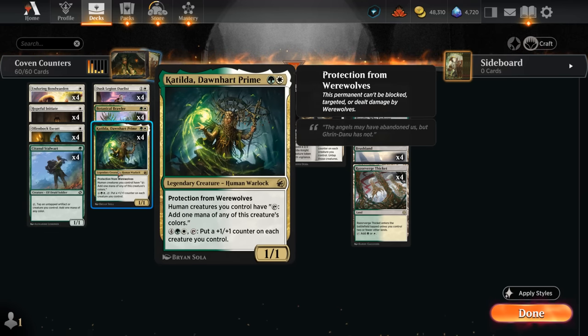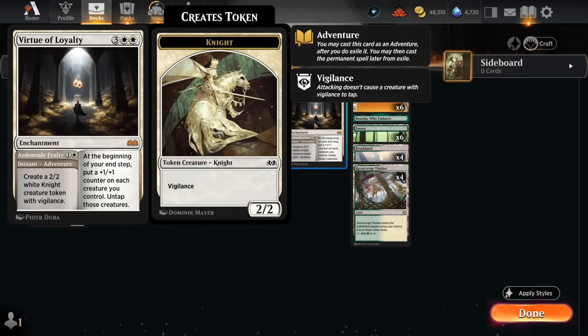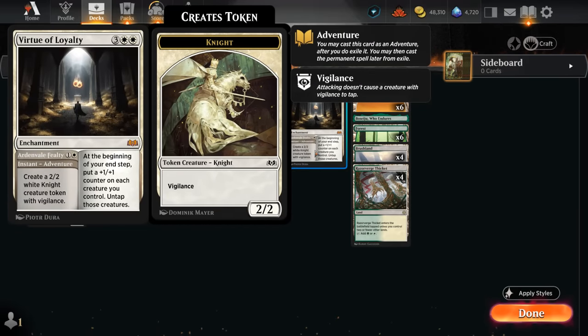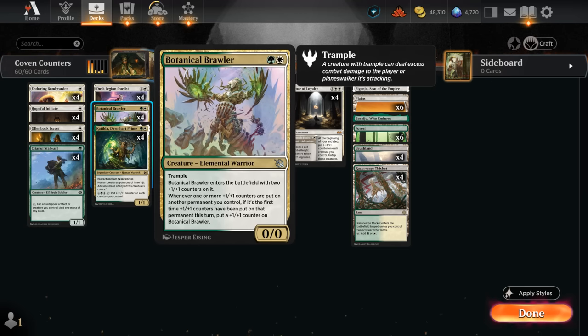Katilda with all the extra humans can also give us a nice mana boost. Once we get the enchantment down, we can untap our creatures each turn as well as put a plus one plus one counter on each creature we control. Because our curve is so low with plenty of one and two drops, we'll have a nicely developed board to pick up all those extra counters. Once we grow our other creatures, the Brawler will grow even more — picking up an extra counter for each of our other creatures — and then it's a huge trampler that can help us close out the game.